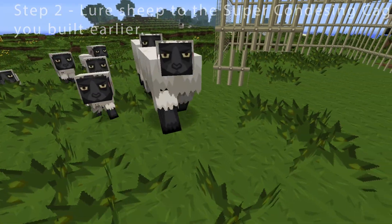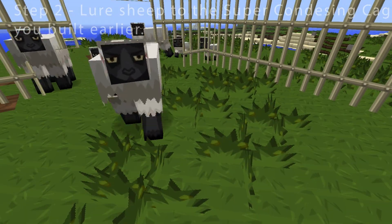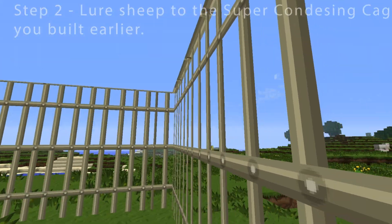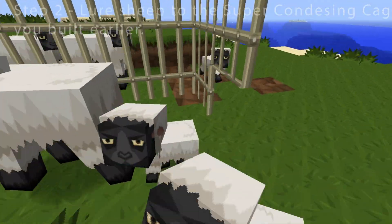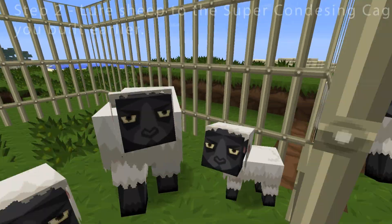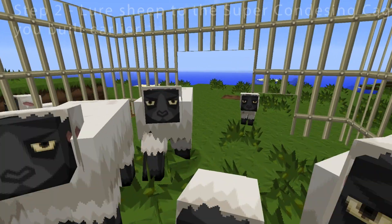So, you take these sheep and you bring them in the cage. Now, this cage is a condensing cage. These bars are made out of a special material called condensify. Come on, sheep — get in. Now, once these sheep get in... alright, this is enough.